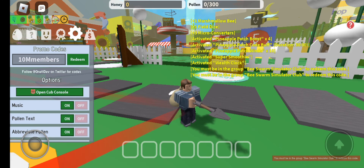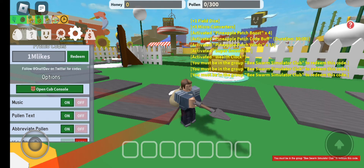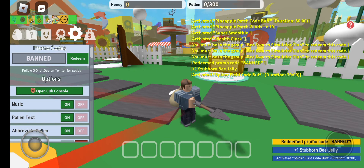Use this code and you will definitely get rewards in the form of freebies or extra XP boosts in your game, which will enhance your gaming skills and provide a boost in the game. Our next code is 1MLikes — O-N-E-M-L-I-K-E-S. Use this code and you will get extra rewards. Our next code is Baded — B-A-D-E-D.